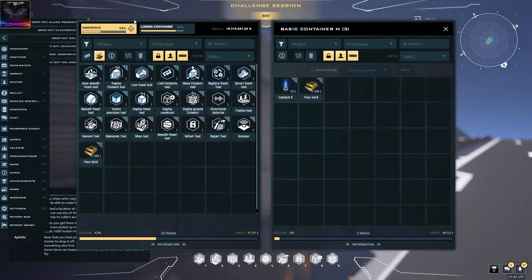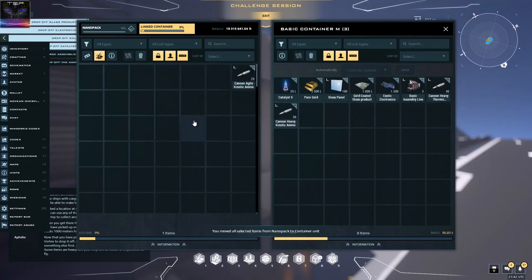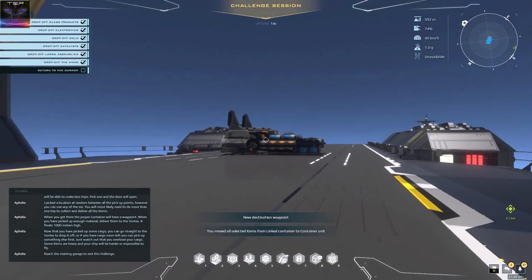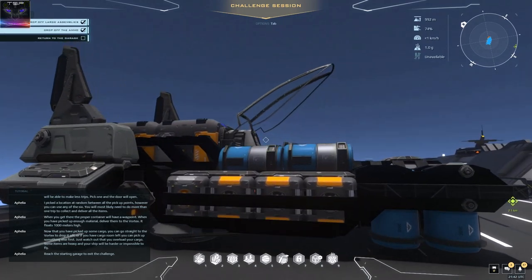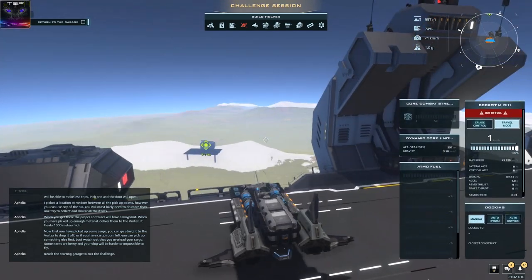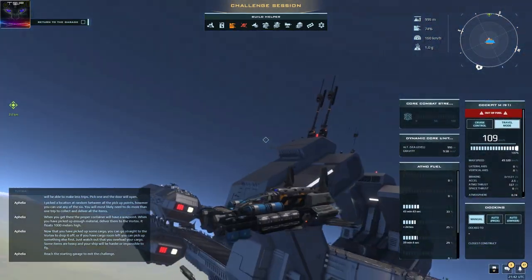We just drop all the stuff in here — hold control and double click. And then we just get away from here. Sometimes there's really weird stuff happening and I will include it at the end of the video — some fails and bloopers.